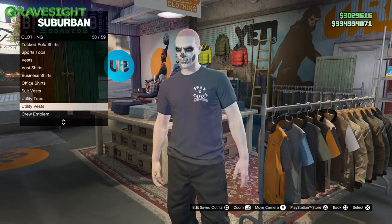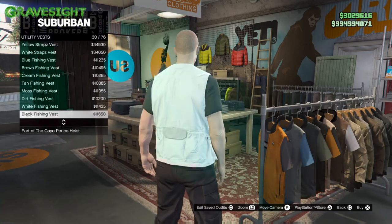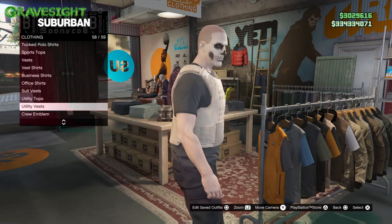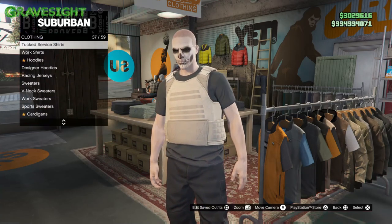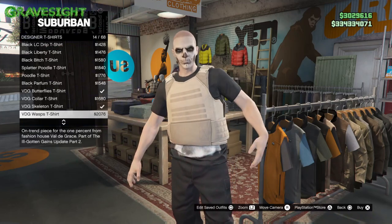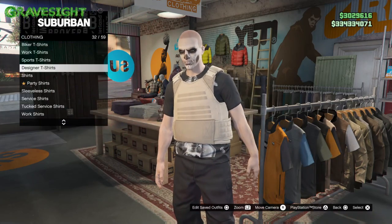First thing we're going to need to do is go to a clothing store. We're going to go to the tops section and go to these vest things right here. We're going to have to find a peach plate carrier, which should be number 44. Go ahead and put that on, and then after that we're going to go up to designer t-shirts and put on a designer t-shirt. I'm just going to use the skeleton one right here — it'll work perfect for this outfit.